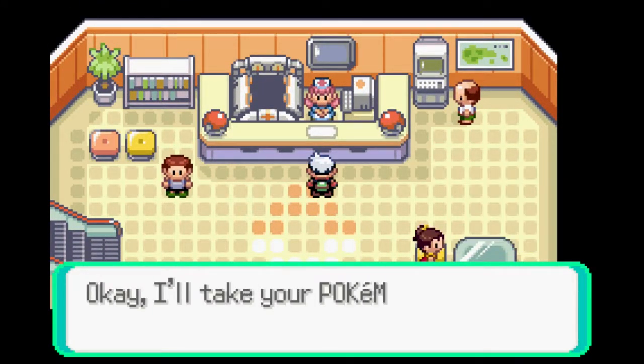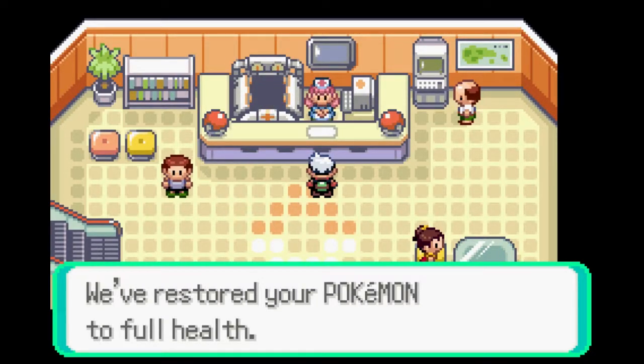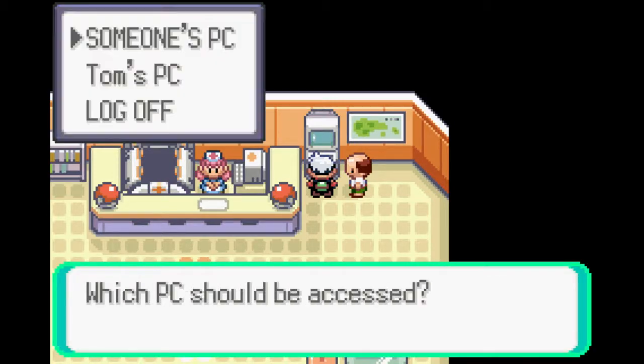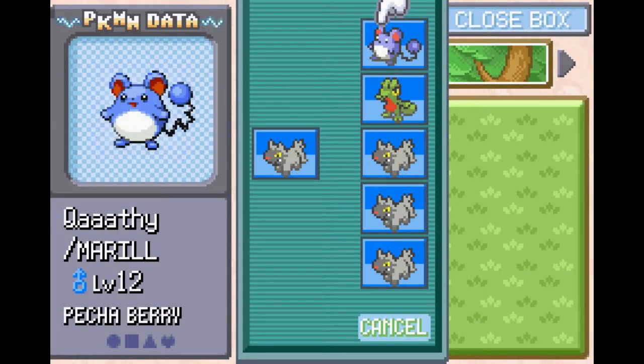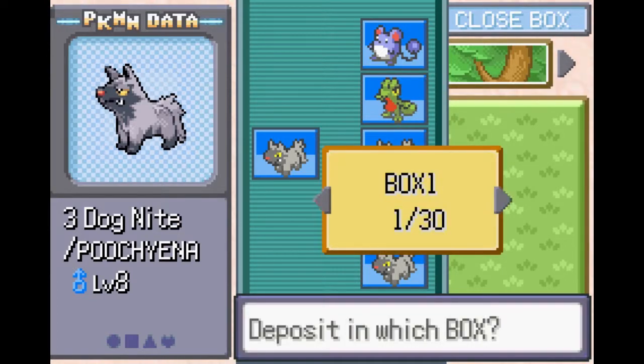I'm just gonna heal up, and then I'm gonna teach whoever I can the Cut move. Actually, I'm gonna get a new person into the party — gonna get WAAA. I think I can probably throw one of these Poochyenas in there. Three Dog Knight — I guess that'll do.